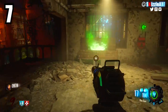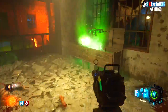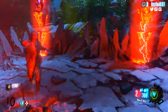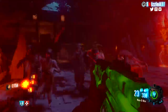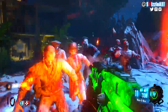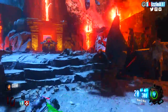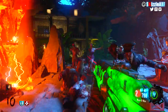At number 7, we have players who say 'forget everything — no wall guns, no perks, I'm hitting the box on round 2.' The dream of these players is to hit the box before round 1 even ends. They barely make a thousand points and already want to hit that box. If they get a crappy gun they're out of luck, and if they don't survive, the next time they get 950 points they'll be right back at the box.